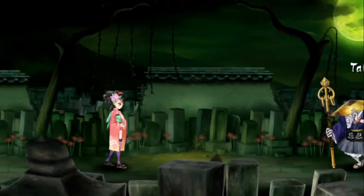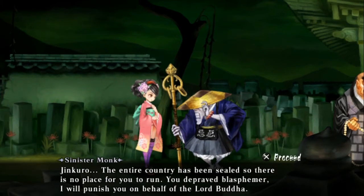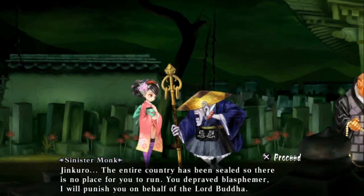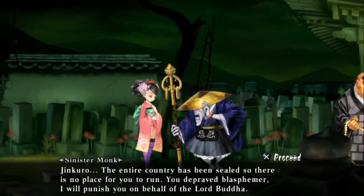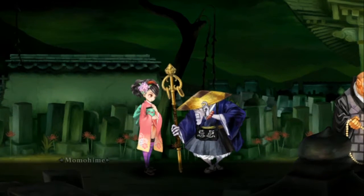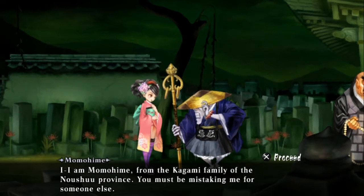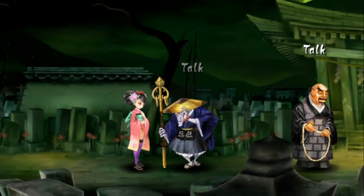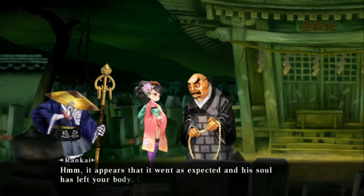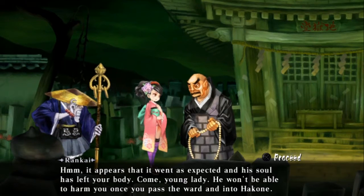We are in cutscene mode right now. Vanillaware loves exaggerations — you look at this monk and you instantly think, wow, that's evil-looking, even though he's supposed to be a Buddhist. I also want that hat. Ever since I've been exposed to Japanese movies, I just really want that hat — it looks so fun and goofy. And here's our primary antagonist of Momohime's story: it's Rankai the monk, with some pretty mean-looking eyebrows.